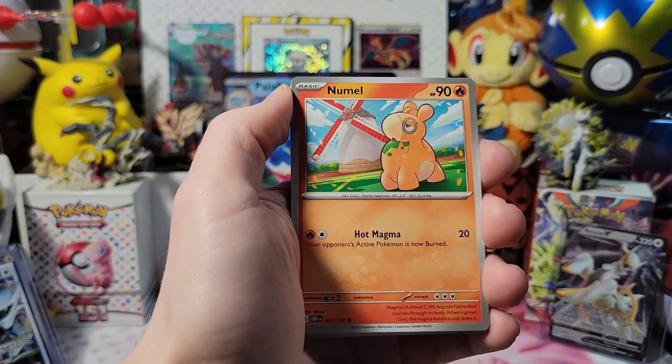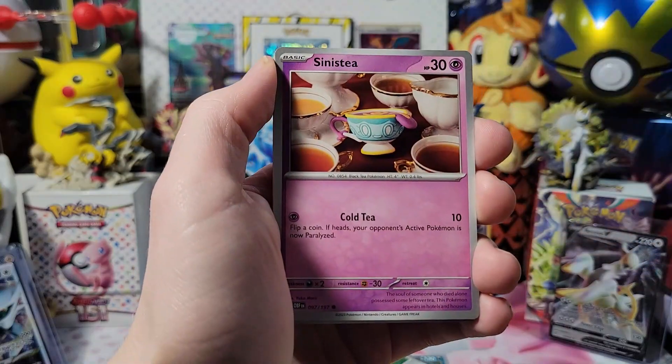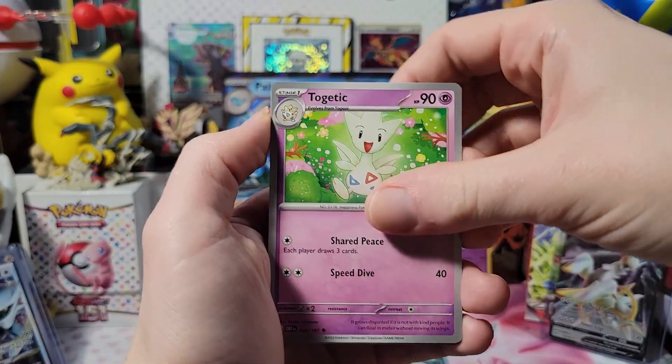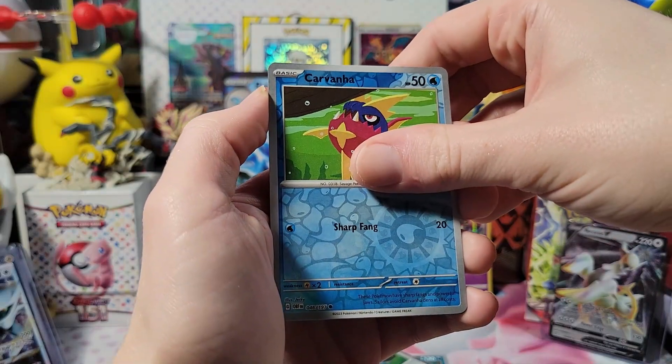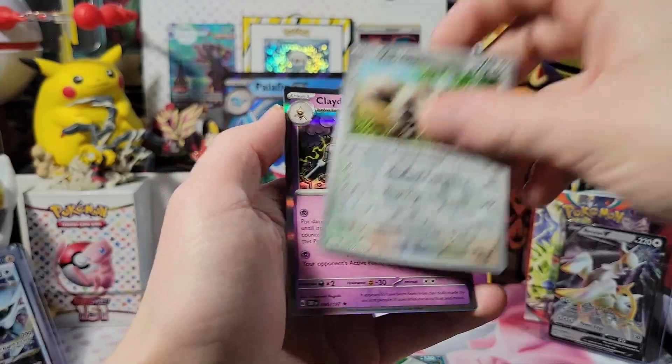Leaf - darn, I don't think I got any of it right. Nomo, Caterpie, Sinistea, Ponyard, Pupitar, Togetic, Volcarona, Carvanha - Zigzagoon, alright - and Glalie, alright.